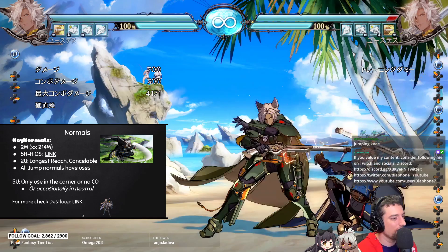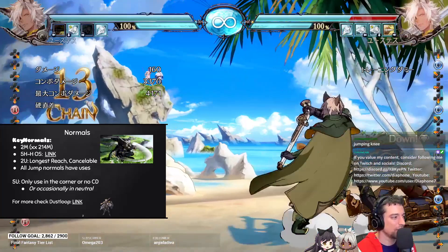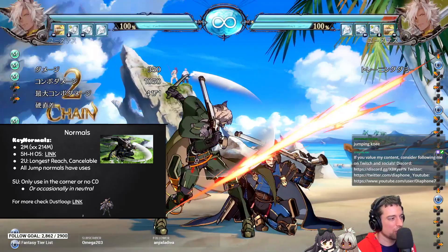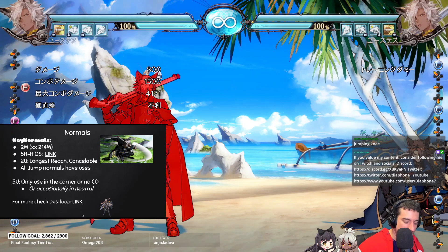He has a 5U as well — it's pretty interesting, it has two stages. You do 5U and there's a follow-up that can be held, so it's immediate or delayed. It combos on counter hit like that. In the corner it also combos, and you can get pretty decent damage off that. Other than that, I would only really use it in the corner because you get that extra damage — mid-screen you don't really get much, maybe 1500 and the oki's not the best. You can also throw it out in neutral since it goes pretty far — it goes 5U into your 5HH — but it is pretty risky.